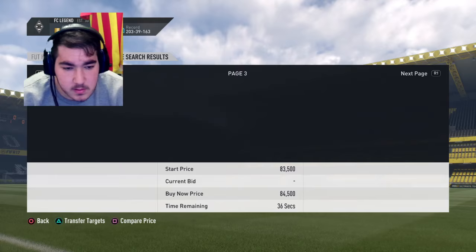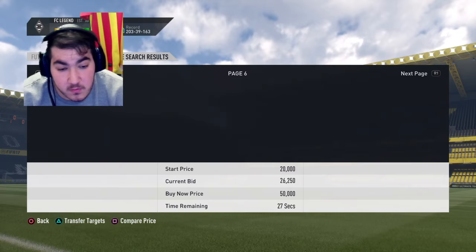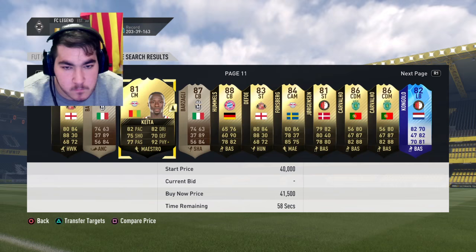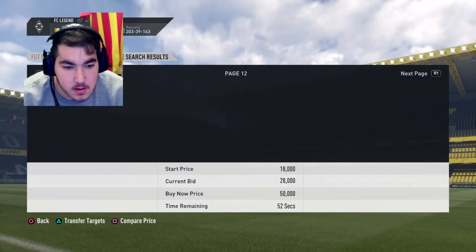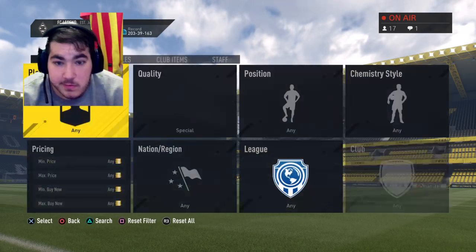How many coins do we have? We might not have enough. Any November card would do — we need a cheaper one. Words Gaze, for example — no, he's going for 26K, that's a lot in my opinion. Let's do it anyway. He's high-rated and expensive. It looks like they're all going for a lot right now, not cheap.